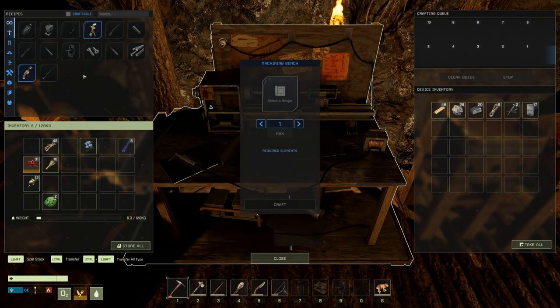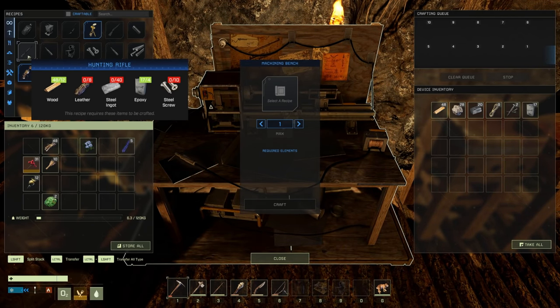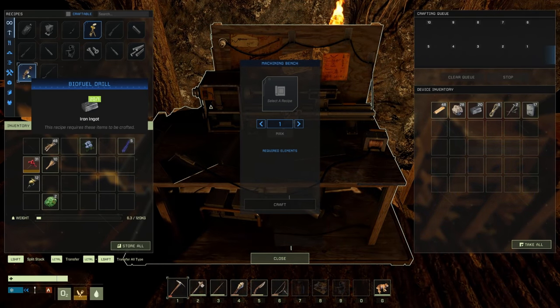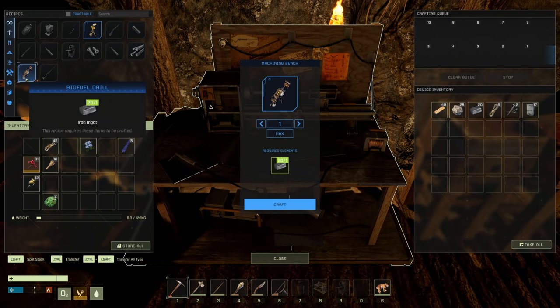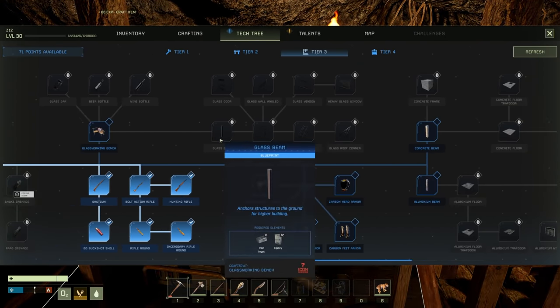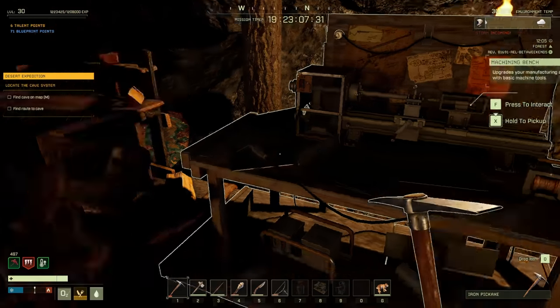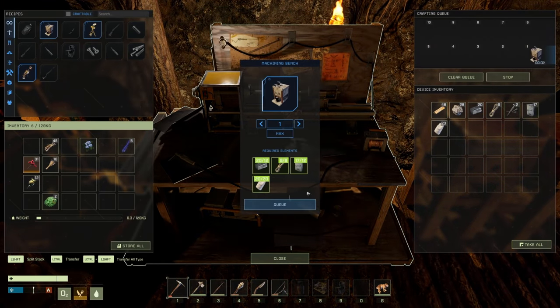For the hunting rifle we need 40 steel ingots, screws, 8 leather, wood, and epoxy — we're good on most of those. Interesting — there's a biofuel drill. It rapidly decomposes organic matter into biofuel collected by adding a biofuel can. That sounds really fun, we might have to check that out. Let's grab the concrete furnace — craft that bad boy!